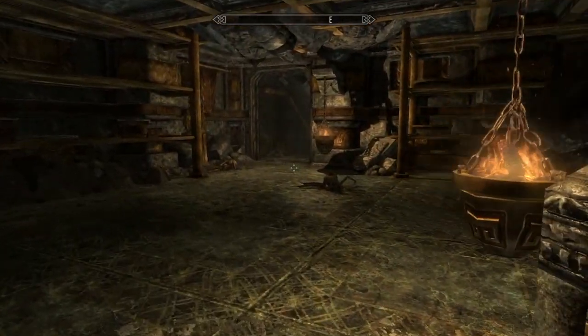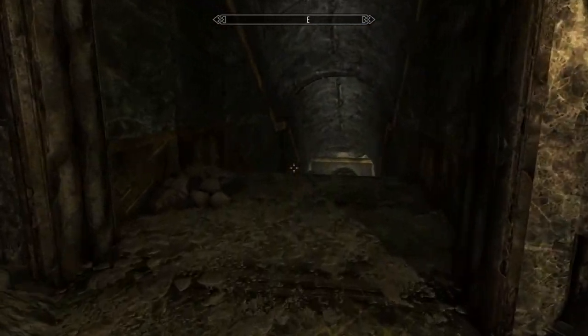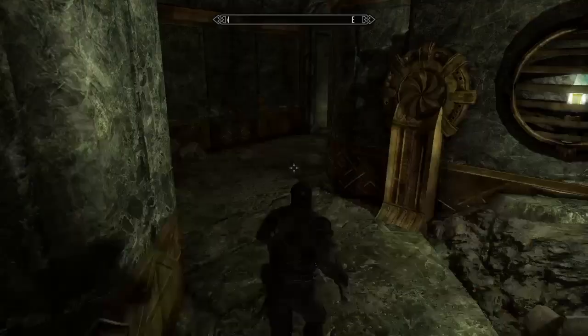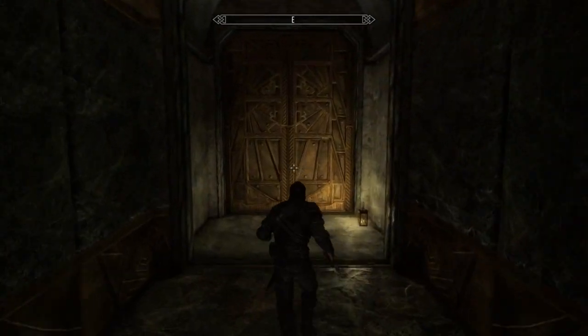Once inside, you're going to want to take a right and come down the stairs up ahead, and then through a hallway you're actually going to see a door with some reavers inside. They are actually the bandits of Solstheim, and you're going to want to kill them, and then you'll be able to get on to the next part of the glitch.